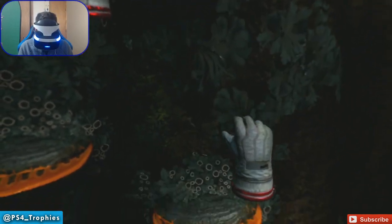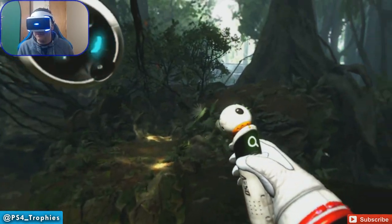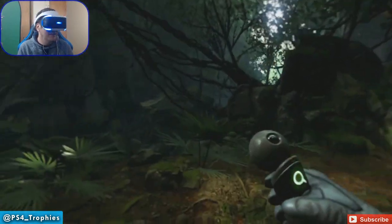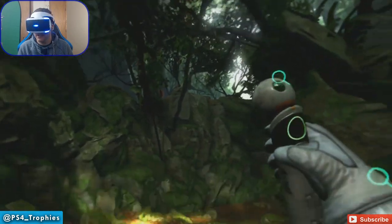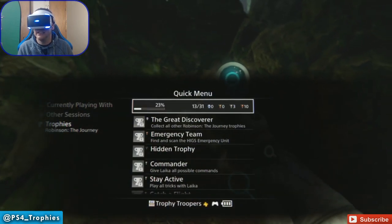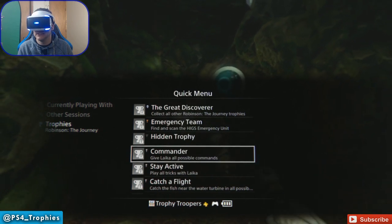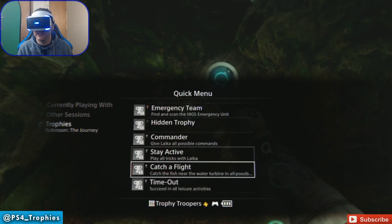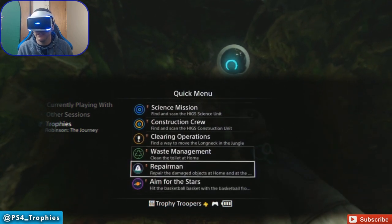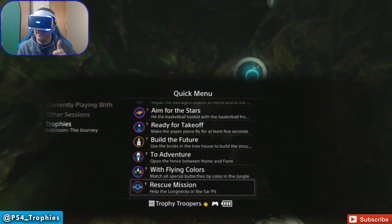I don't like games that do that. I'm nervous after that last attempt. Make sure we get all the way down. So I don't know if we got all the communicators here, but we got the butterflies, we got the trophy. We're going to head off to the next area. We've got 13 of 31 trophies, so we've got a ways to go. We still gotta give Laika all possible commands and do all the tricks. With flying colors — we just got that with the butterflies. We'll go ahead and end it here, guys — we'll see you soon.